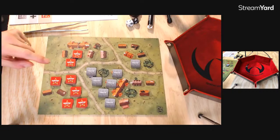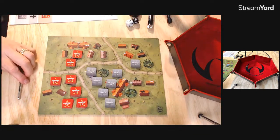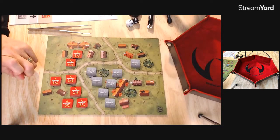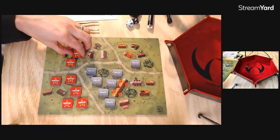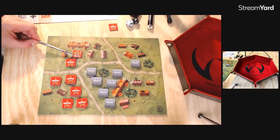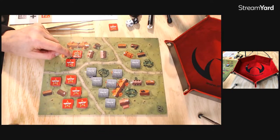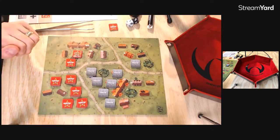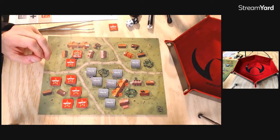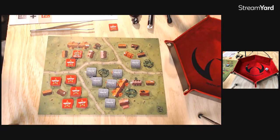I got this cool dice tray from Wiley Game, so thanks for that — Jay and Robin. As the Germans, I'll just let the Russians go. So the Russians have a bunch. I want to fire on these — you don't combine fire with anybody. So as soon as you fire, you lose concealment, which makes sense. This guy fires at a four into this stone building. The stone building is minus two, so it's a four minus two — he has to roll two or less to hit. I rolled a three, so that's not going to work.